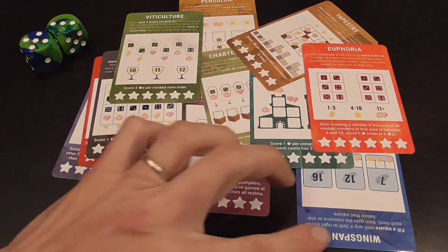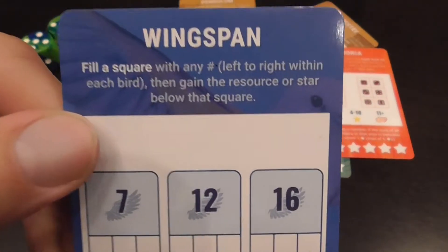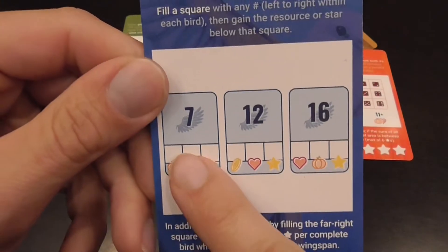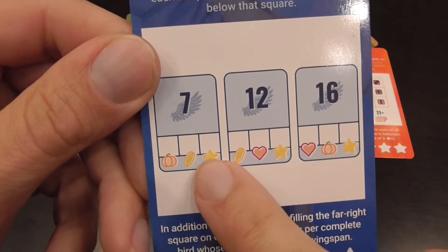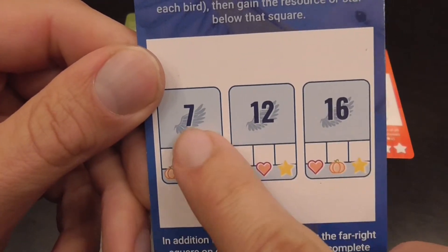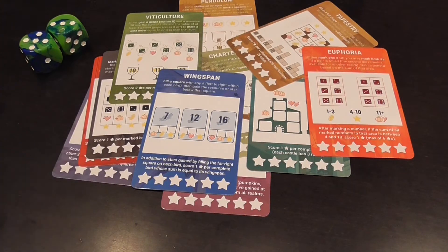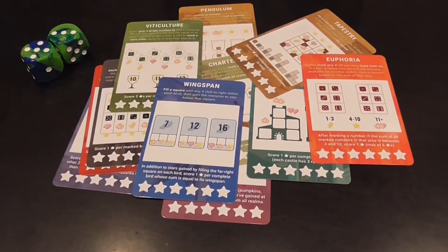Wingspan — I have a little Wingspan example so I think you should see at least this one. You're creating birds, filling out groups in a specific order, collecting resources every time you write a number, and then scoring extra points if the total you write matches the value of the bird. They found a surprisingly high number of ways in which you can just place two numbers on these cards, making each minigame interesting.